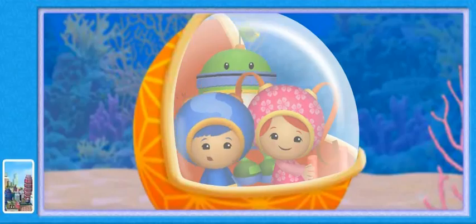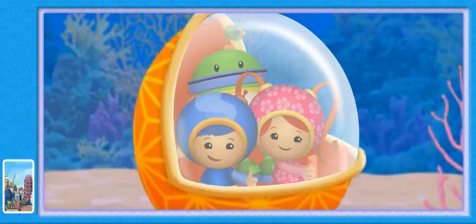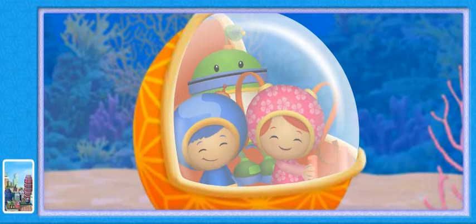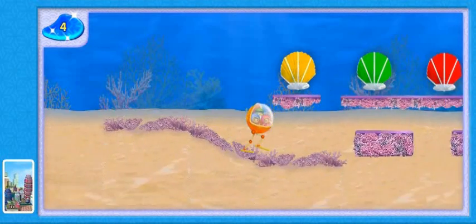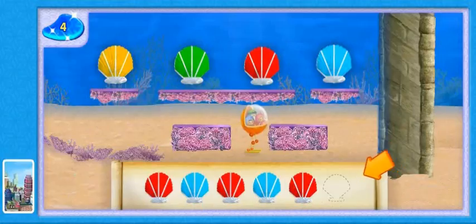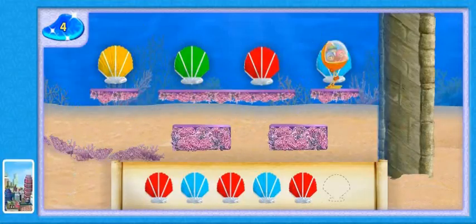We're getting closer to the Blue Mermaid! But we still need to collect more blue scales and find the second key! We'll need to use a pattern power to get past Squiddy's booby traps! The Blue Mermaid sent us another message that tells us which shell we need to find! The Blue Mermaid sent us a pattern to complete! But watch out for Squiddy's booby traps! If we touch a shell that doesn't complete the pattern, we'll bounce back! When we find a shell that completes the pattern, we'll get a boost over Squiddy's wall!